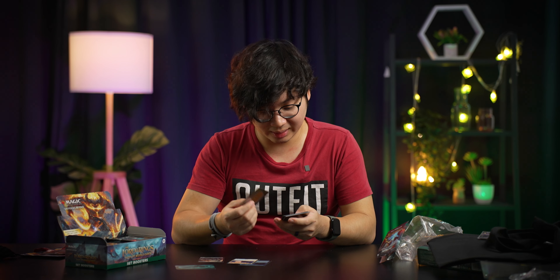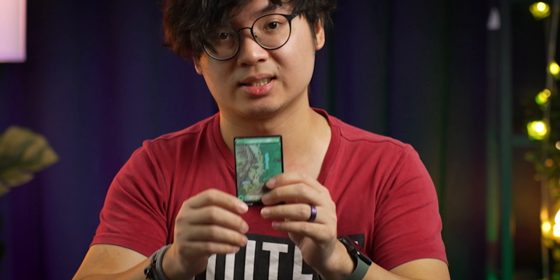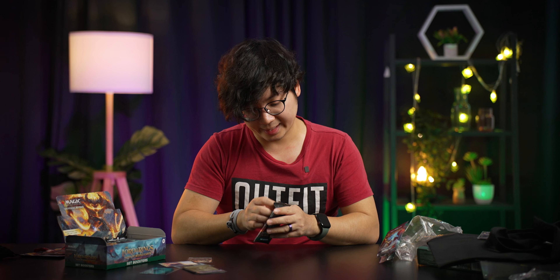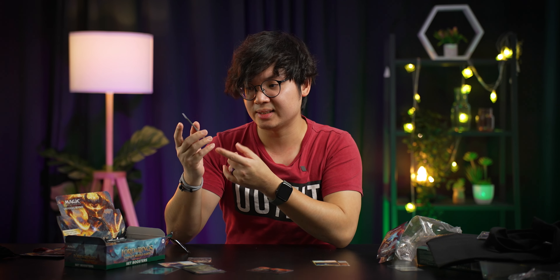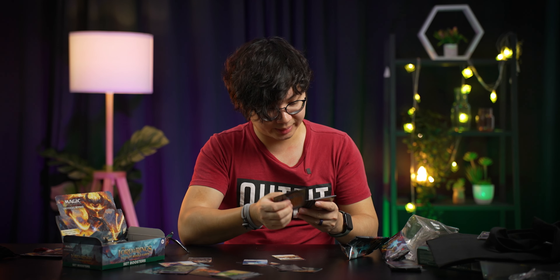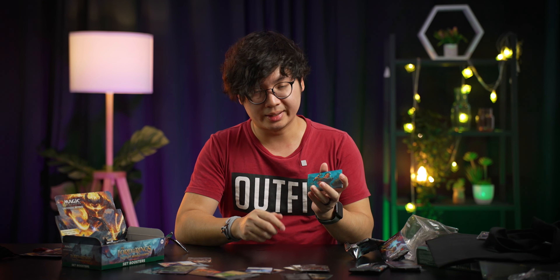Now let's open a couple of Set Boosters to see how lucky we are. As with every Set Booster, you will get an art card — and if you're lucky, some art cards are signed, such as this one. Unfortunately, we get a token for the last card slot, which could be quite valuable sometimes but not here. Our guaranteed foil card for this pack is Sméagol's Suting, which is just a common card. We also got Faramir, Prince of Ithilien. We got some other cards here which are not particularly high value, but we did get this nice full art forest, and it's foiled too. So that's pack one.